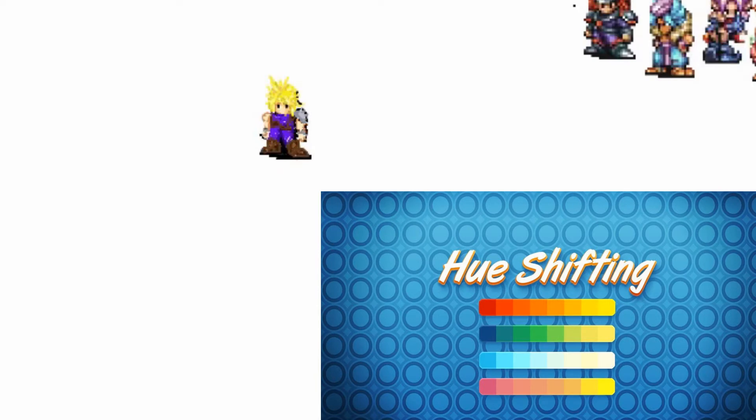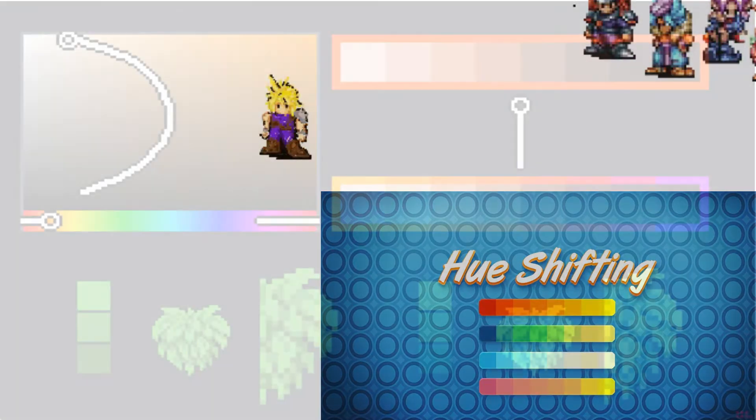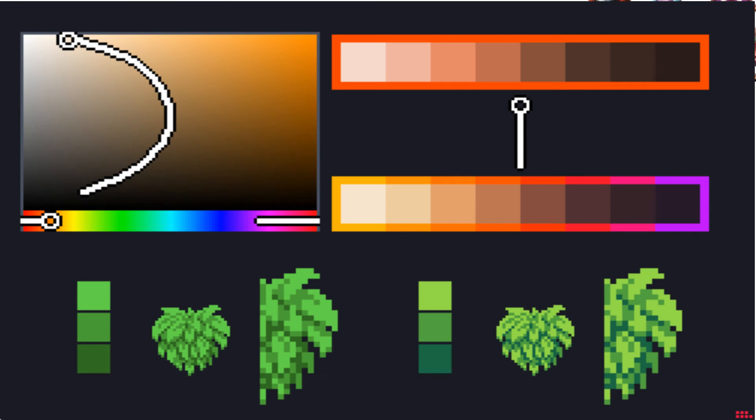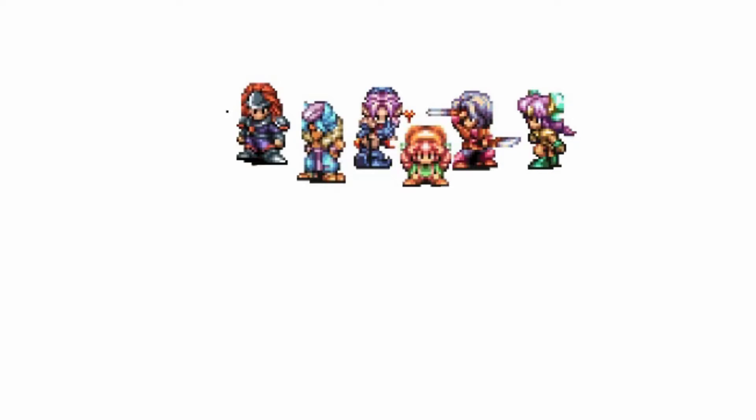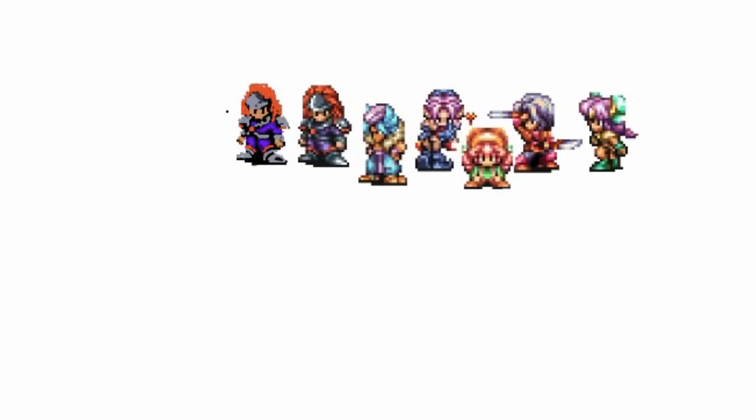I thought, let's learn something new before proceeding. I checked another YouTube channel called Brandon James Greer, which talked about hue shifting, and he put out an excellent video on this topic. To put it simply, it's shifting color instead of only brightness, which adds a new dimension to your color palette. For example, yellow can slowly change into green or red depending on whether you want a cooler or warmer tone, which will pop out your colors.